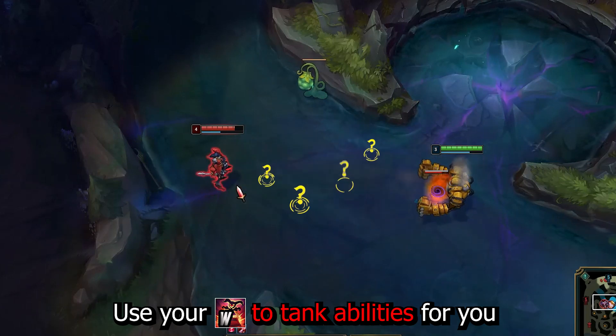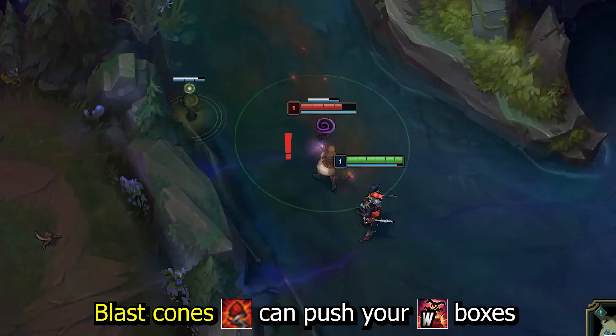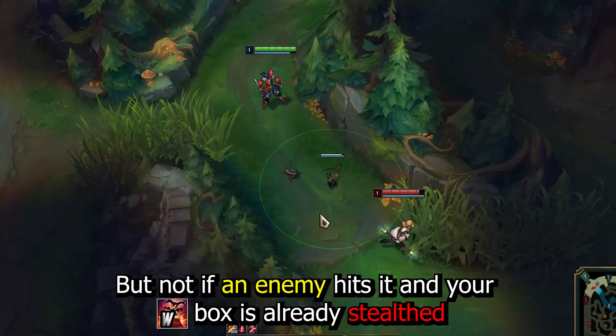Use your W to tank abilities for you. You can teleport while you are invisible. Shaco's boxes can be pushed by Shacoin, but not if an enemy hits the box and it is already stealthed.